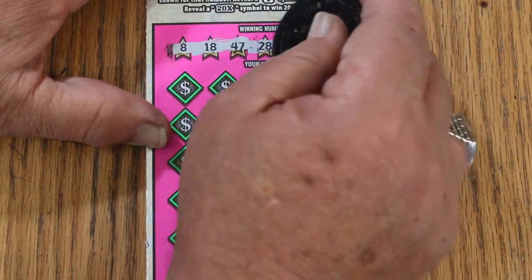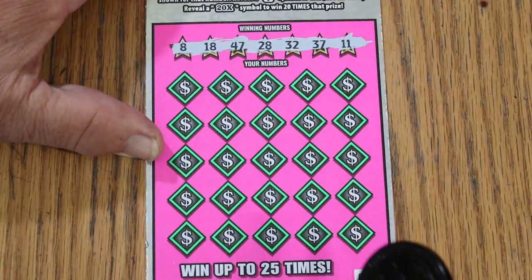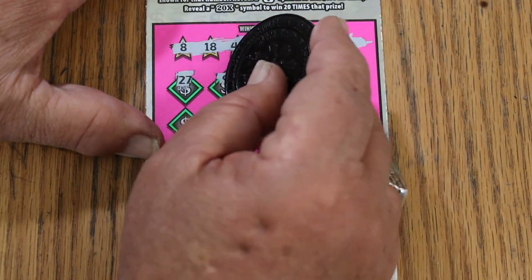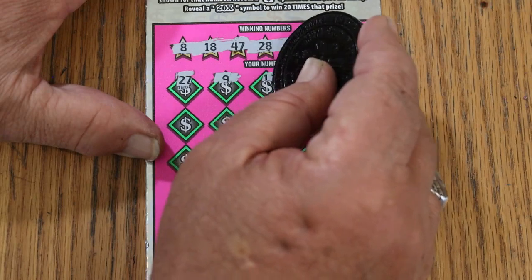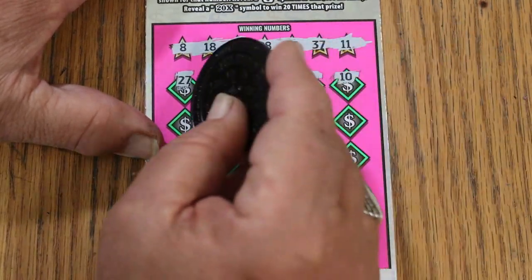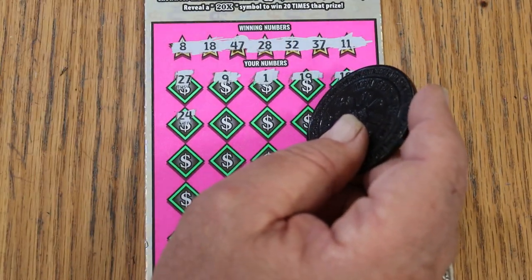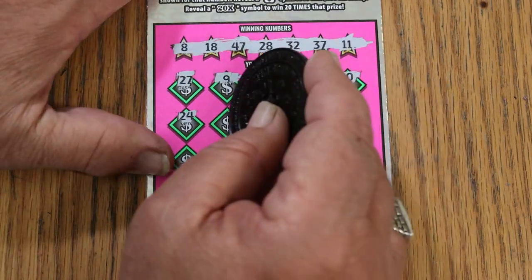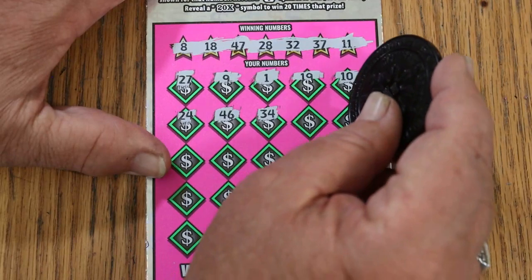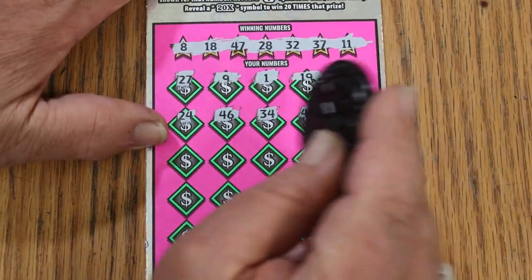LV's 8, 18, 47, 28. Random's 32, 37, 11. 27. 9. 1. 19. 10. 24. The book number is 010625 for those that are interested. 46. 34. 48.